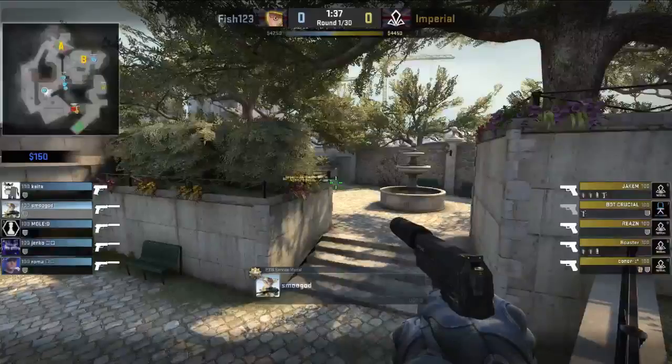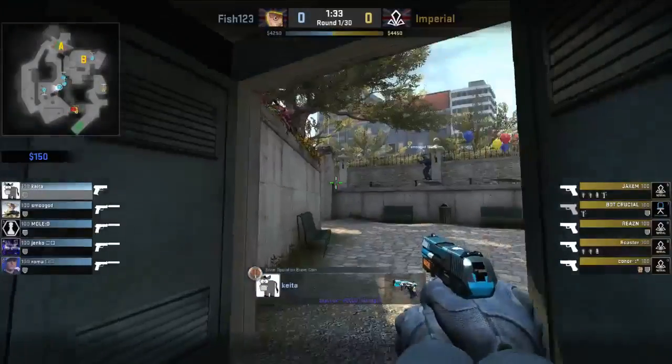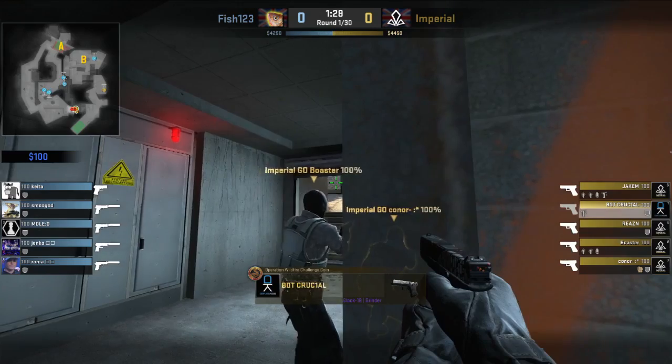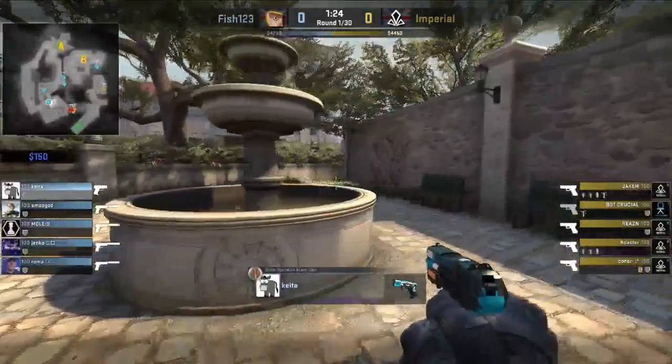Right now the T's are playing a bit of a default. It seems we are jumping straight into a pistol round. Smooja armed and ready to try and do some damage, but will he be able to find anything? Fish are playing for the most part very, very static, only going to be facing off the back of Keita as he begins to move on four.